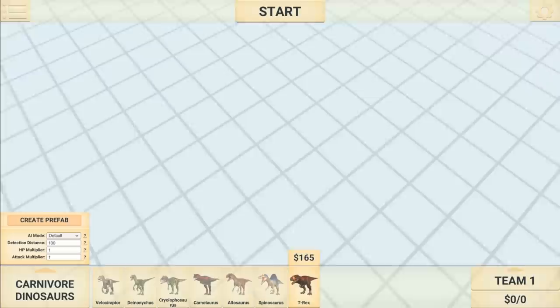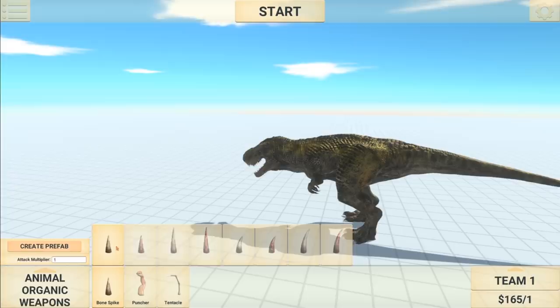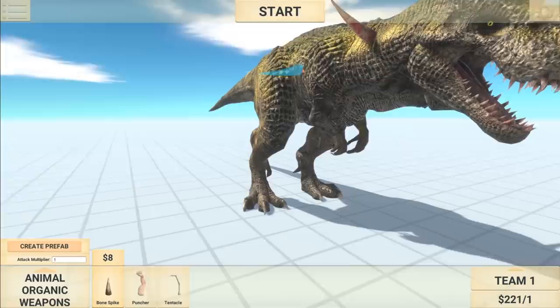Okay so now I have a question — how do we put armor on a dinosaur? So if I grab a T-rex here — okay this is Mr. T-Rex, he looks pretty cool. We can customize stuff like AI modes, detection distance, hit power, and attack. But how do I stick stuff to it? I can add punchers — wait, bone spikes, dude these look cool. Do these just automatically stick to the animal? Hold on, let's get the big one here. Oh that is sweet that you can do that. We can make a nasty looking T-rex!